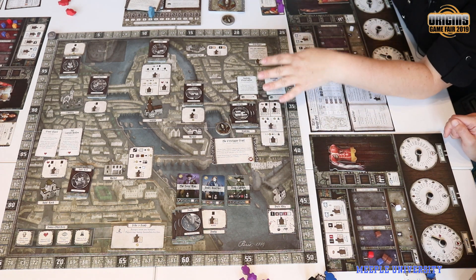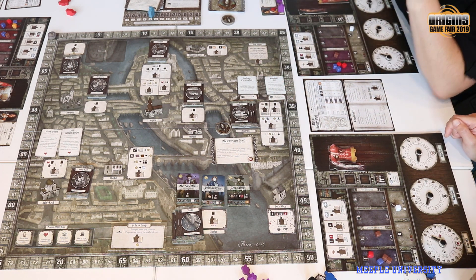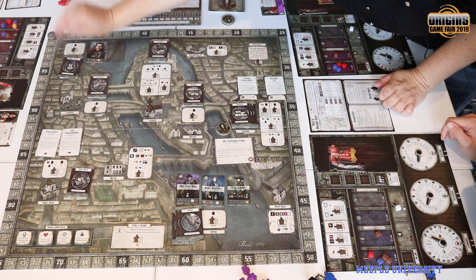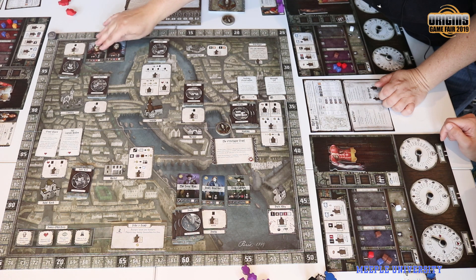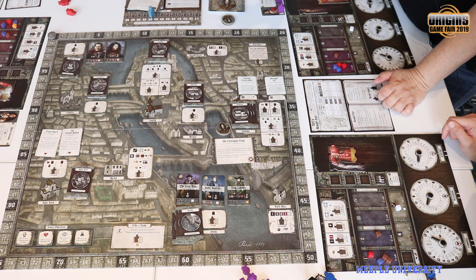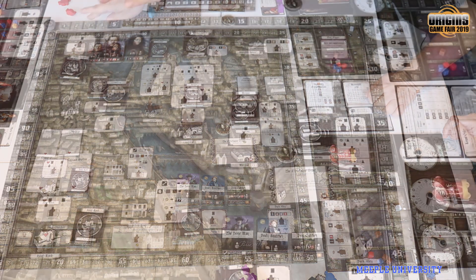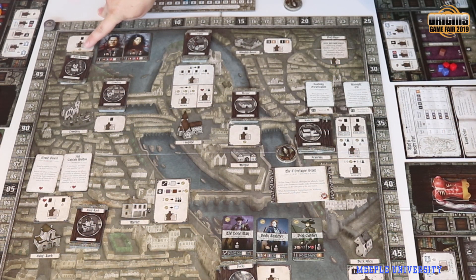Sometimes an event card blocks locations so you're not able to go there. So these are the corpses you can choose from — now I'll show you where you can go during the city phase. You are always going to pay whatever cost it shows. The public square: you pay a coin and you can get one of these bodies — you can see they are fresh, so they would be level one.